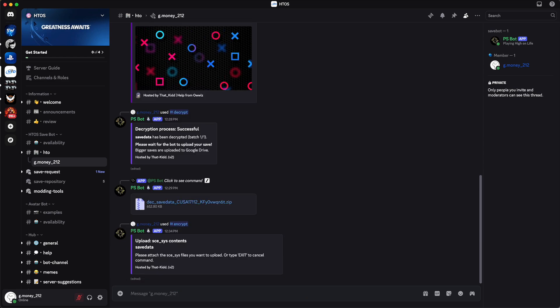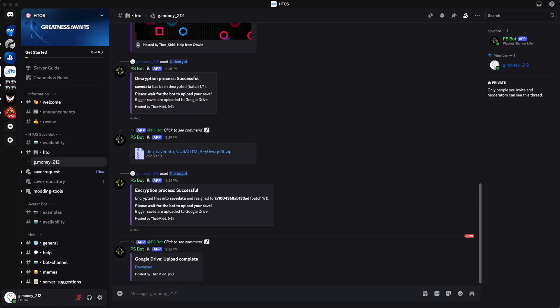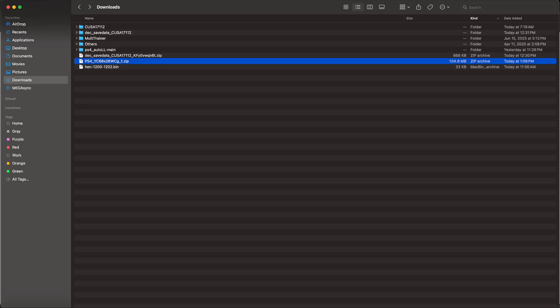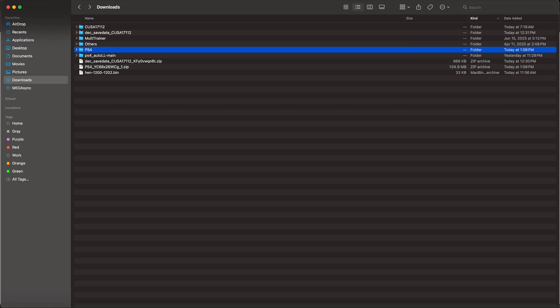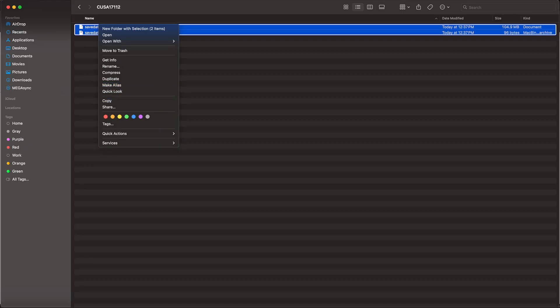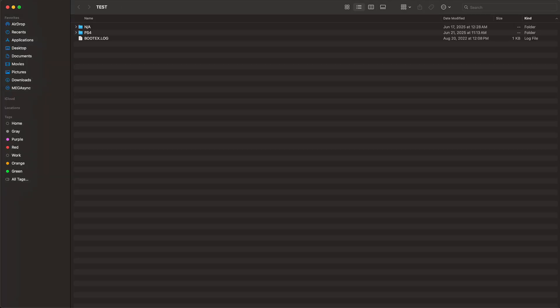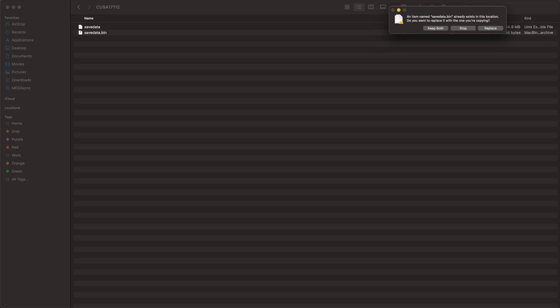Go inside your USB flash drive and replace the data inside the save data folder for your Artemis game with the encrypted save generated by the save bot. Once that's done, go to your Downloads folder and copy the payload file — pen 12.00 to 12.02 — onto the root of your USB flash drive, then rename it to payload.bin. Take the USB flash drive back to your PS4, copy the save back onto the console, and while copying the save it will also save the payload.bin to your console.